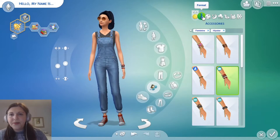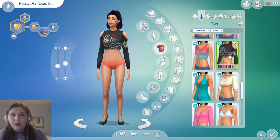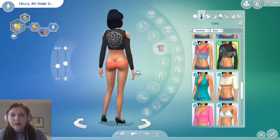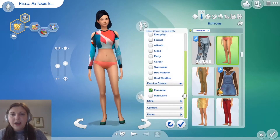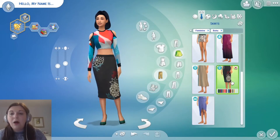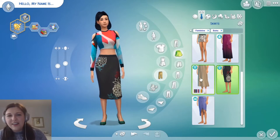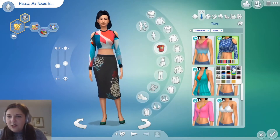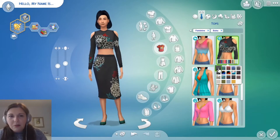Formal attire — we spun boho. Oh I like that, I like that from Get Famous. We're working with something here — it could act as like a two-piece dress. Oh we have a matching set. Beautiful. So now we have an outfit ladies and gentlemen — we have a matching bottom and top.